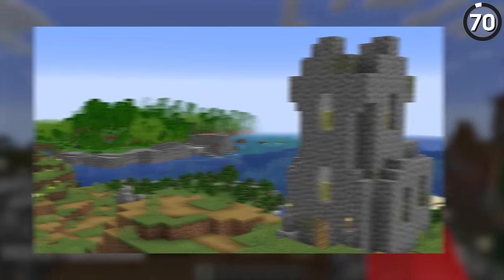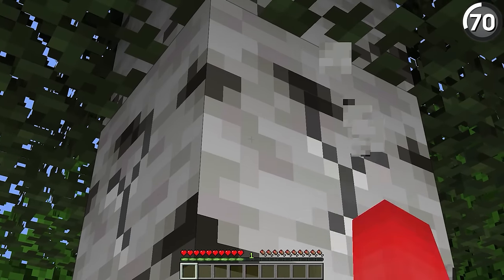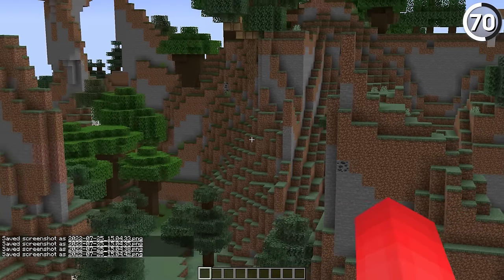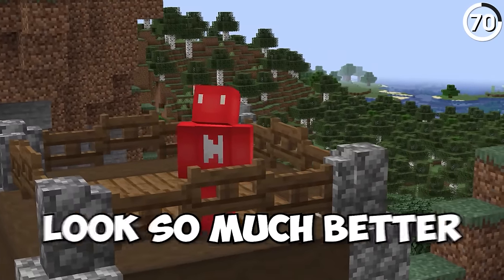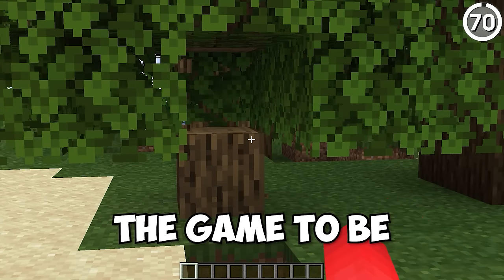If you've ever wondered why the screenshots on Reddit look so much better than your own, here's the secret: you gotta use a low FOV. Playing on FOV 30 is a nightmare, but when you use it for a screenshot, it gives you a much better flattening to the image. Then if you max out your render distance, you'll be able to make that shot look so much better. And then immediately turn off those settings, because you actually want the game to be playable.